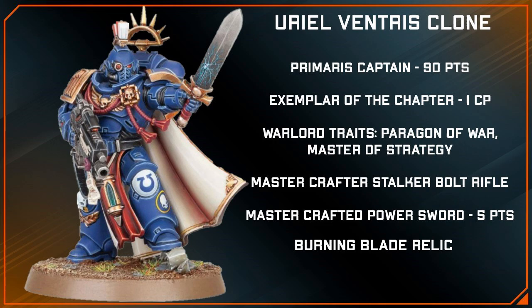For his weapons, we're going to keep it simple and just give him the Mastercrafted Stalker Bolt Rifle, as I think it's the better of his two weapon options. And finally, we have to spend 5 more points for that Mastercrafted Power Sword, which we are then going to upgrade to the Burning Blade Relic for that Strength plus 3, AP5, 2 damage profile.